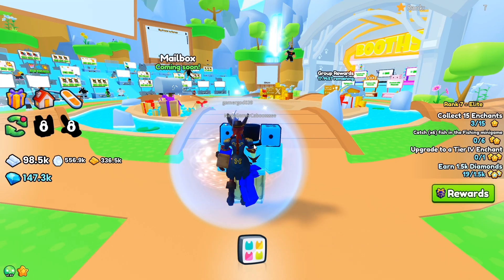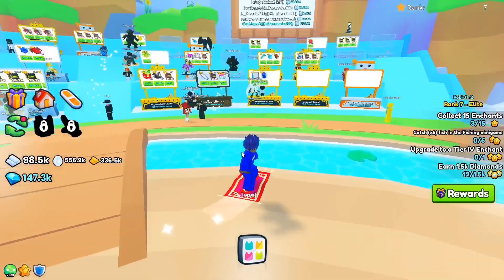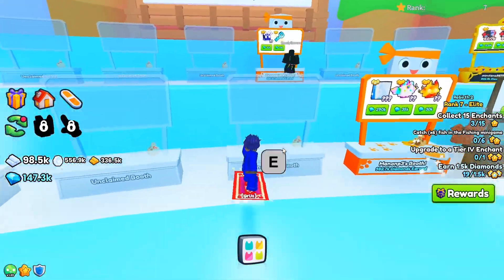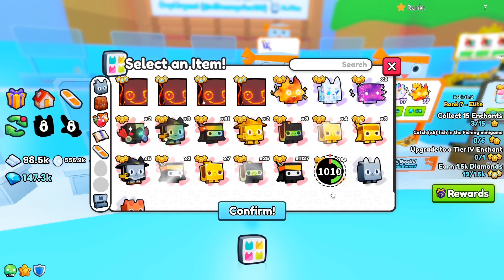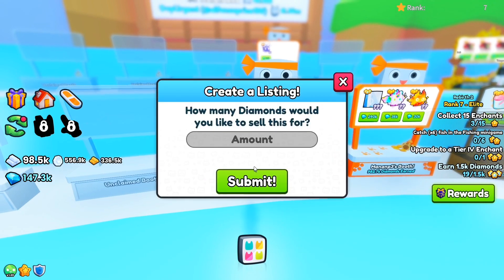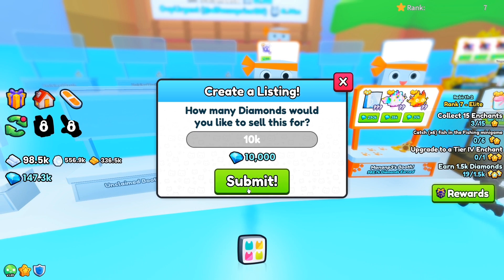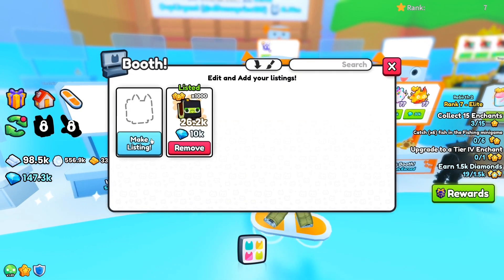Now we're in the Trading Plaza, and this is where you need to be. When you're in the Trading Plaza, you claim your booth, you make a listing, and you put in 1,000 — make sure it is only 1,000. Then you press confirm and put in 10,000. You could do it for 9,500, but 10,000 is the best way to go. Then you confirm it and do it all over again.